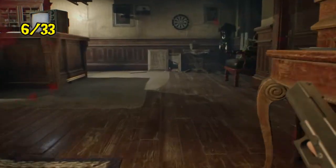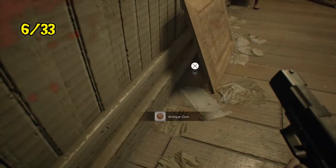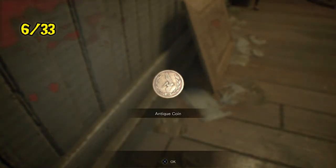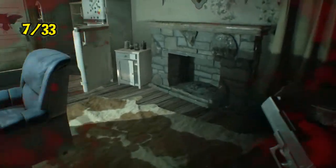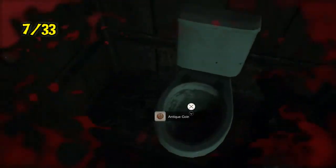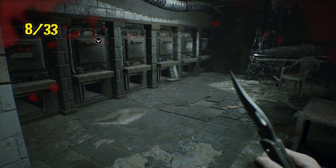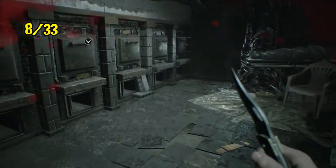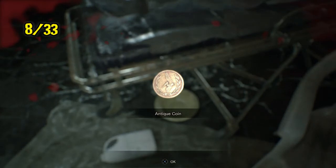Now instead of the next one being in the toilet like it was in normal mode, this one is in the back hallway. I'm keeping an eye out for Jack here because he is a real pain in Madhouse difficulty, but it is here behind this painting that's on the floor instead of on the wall where it belongs. We're back down in the drawing room after solving the eagle puzzle and this one is actually in the toilet this time, down here by the crow door. Now we're down in the incinerator room where you get the dissection room key — I believe there's usually gunpowder under here in normal mode — but underneath the gurney is coin number eight.